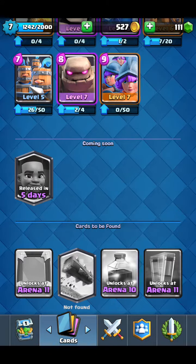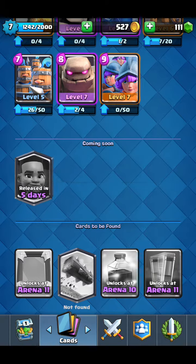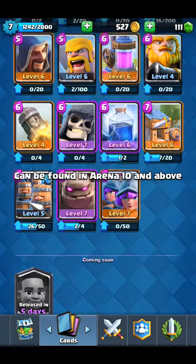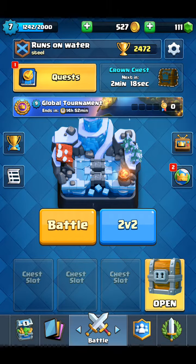Welcome back to another video. As you can see, we have the new cards. This one can be found during the ten and above and it is called the Ram Rider. It seems to be a little bit like a Hog Rider but a bit different. It looks like it's a female version of a Hog Rider. It's a legendary card so it must be quite good.